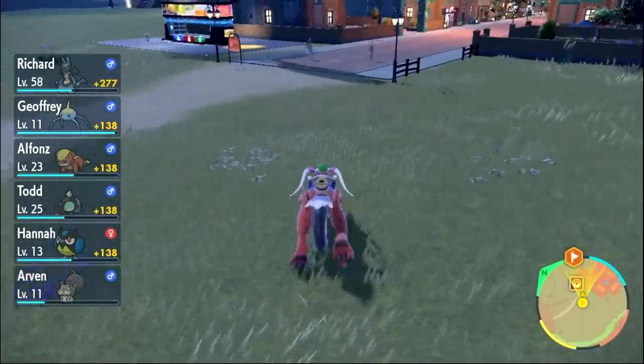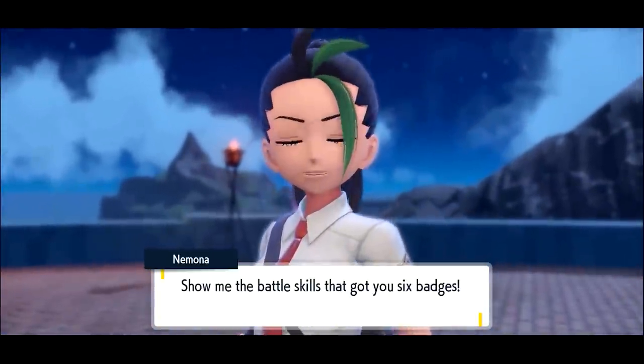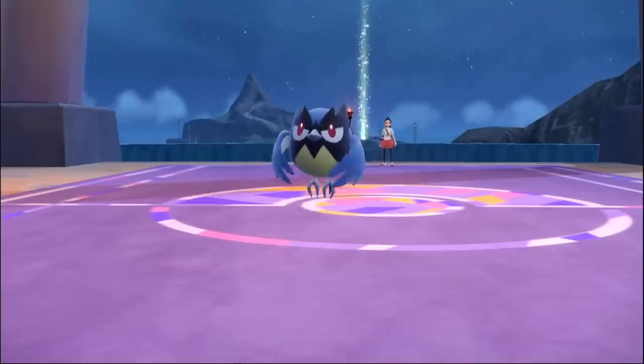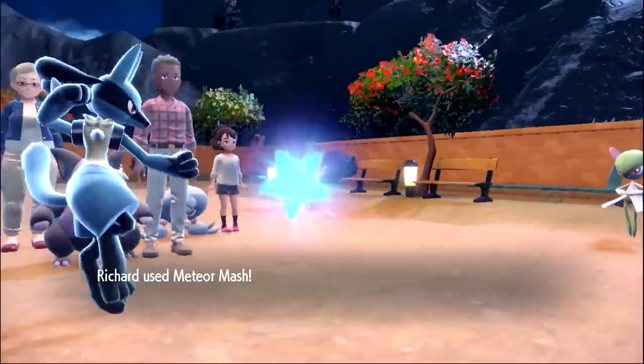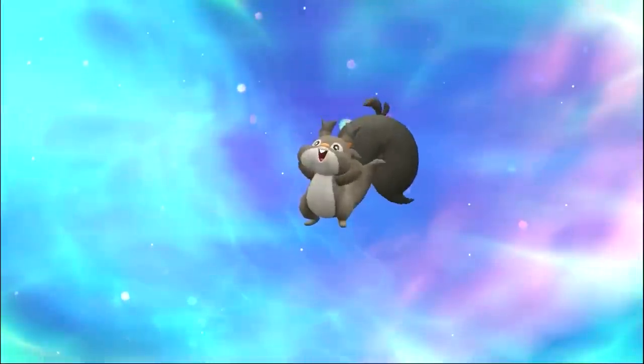Instead of doing the Water Gym, I went and did the Psychic Gym next. It was Gym 7, so Nemona wanted to battle first. After which, Shroodle evolved into Grafaiai and Rookidee into Corvisquire. Then during the Gym fights, Surskit evolved into Masquerain, Pawmi to Pawmo, and Skwovet to Greedent.